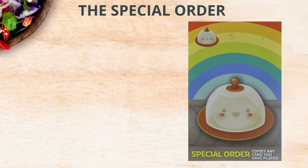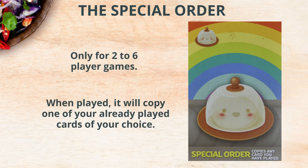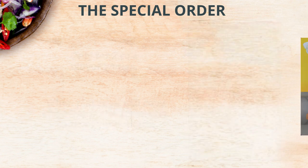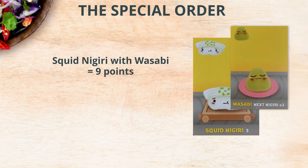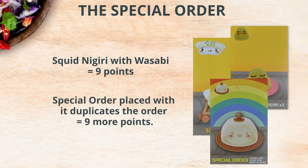The special order is used for a two to six-player game. A special order card, when played, will copy one of your already played cards. So for example, you have a squid nigiri with wasabi and that's worth nine points. You can place the special order on that and now you duplicate that order for an additional nine points.